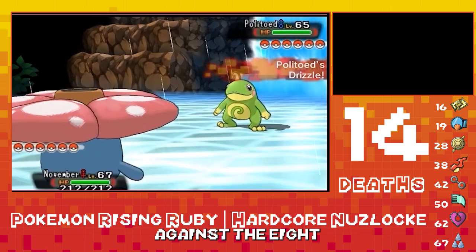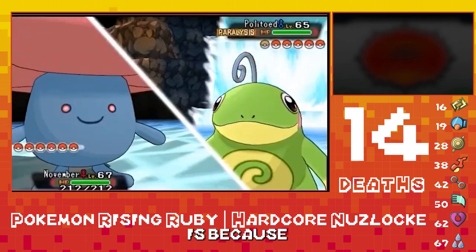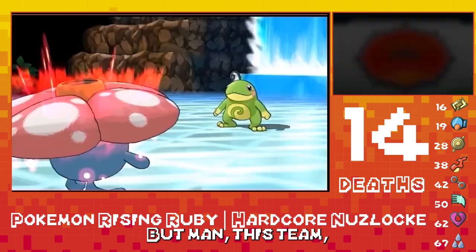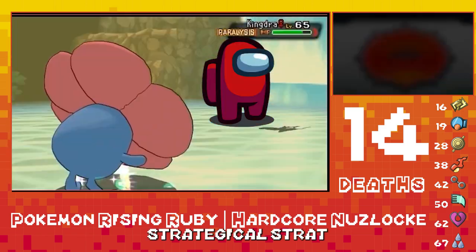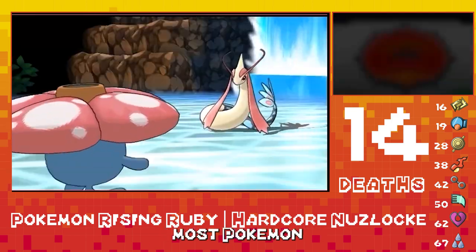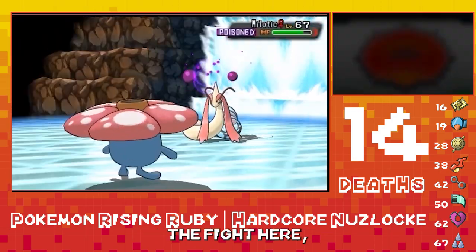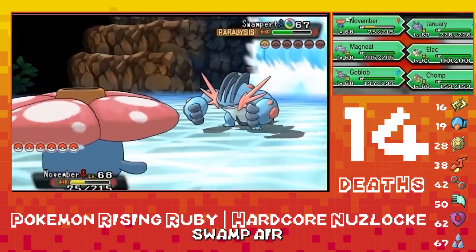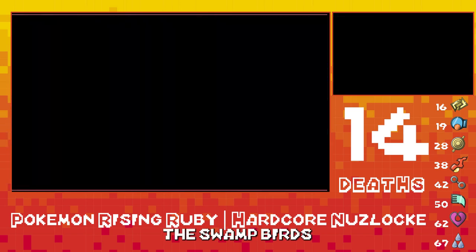Now we have Vileplume against the eighth Gym Leader, Wallace. We are more of the wall in this battle than Wallace is. I go for a Stun Spore then start to spam Double Team - kind of a scuffed strategy but I looked at his team beforehand and thought I need the best strategic plan I can come up with. I'm able to take out most Pokemon with Giga Drains, but I don't have enough to finish the fight. So I poison the Milotic then use Poison Bomb on it doing pretty good damage. When his Swampert comes out, I switch into my own Swampert and Mega Evolve - it's the Battle of the Swamperts, and we come out victorious.